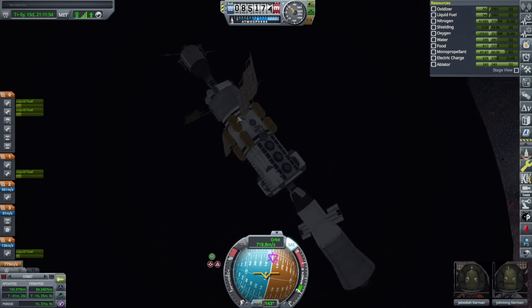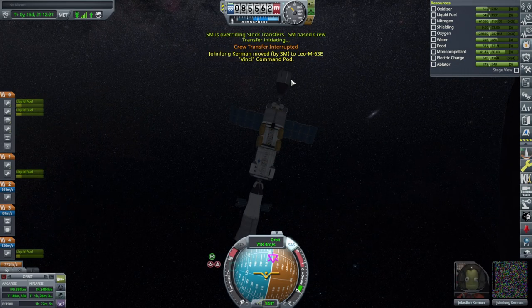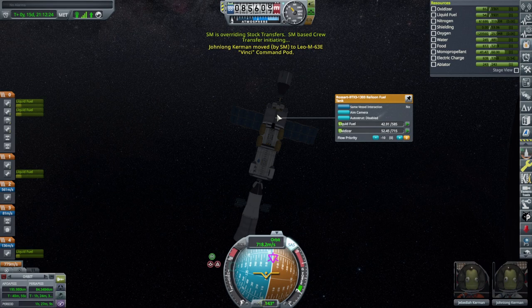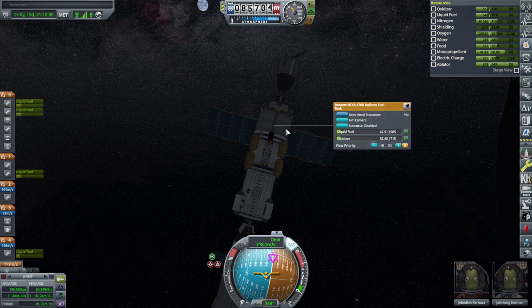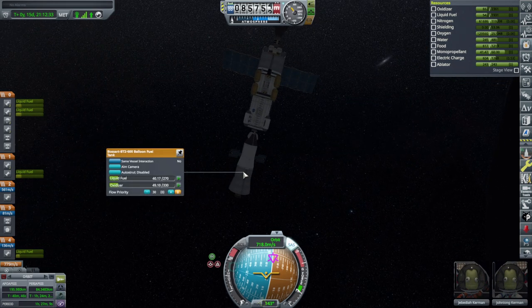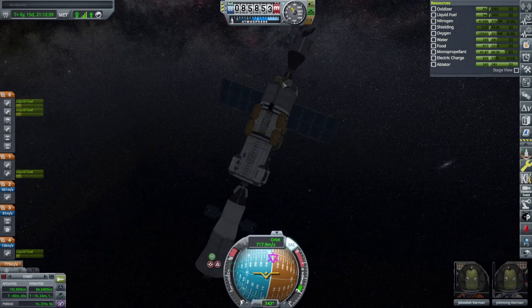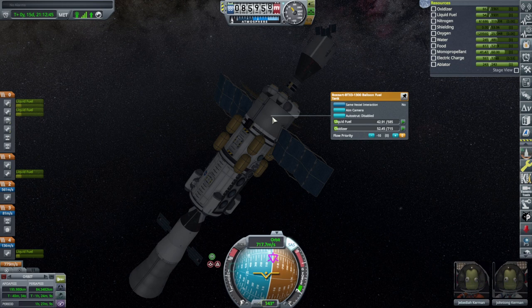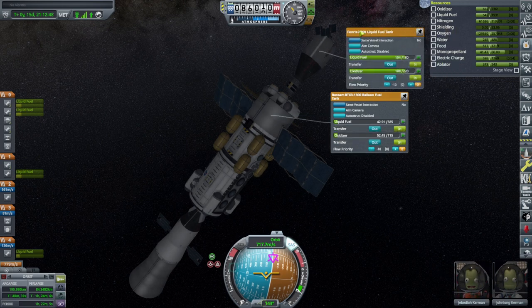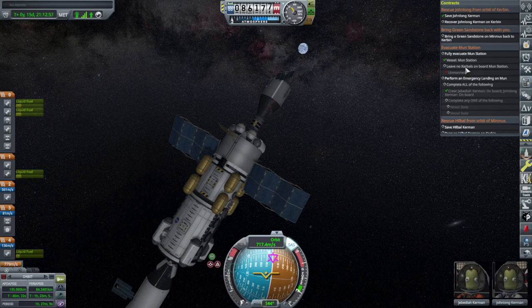Let's transfer some people. We might as well top off our fuel, though we don't have that much on the station actually. This side might need more. We were able to transfer fuel into there. I'll top it off. Now we've done that.